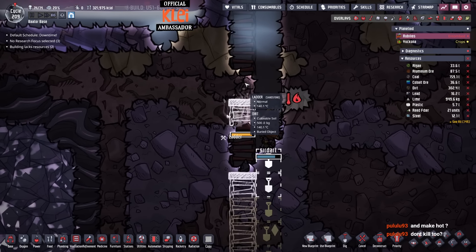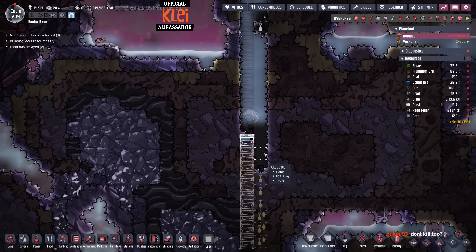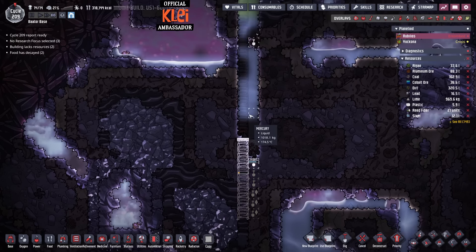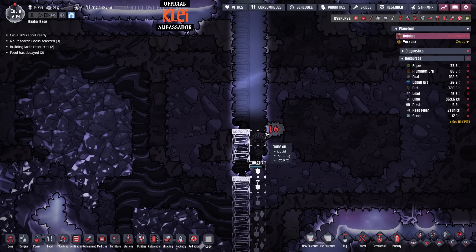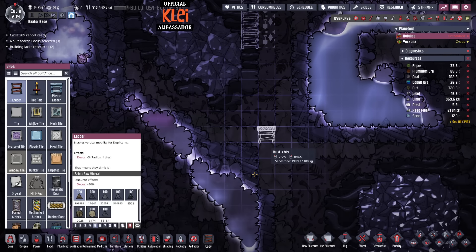I wonder if there's some algae down here that turned into dirt or something. Something's flashing into dirt and I'm guessing it's an organic thing. Online cooling water — yeah you can cool it or heat it, both ways will kill the germs. If it's below zero or above 40 degrees Celsius you'll be able to do that.